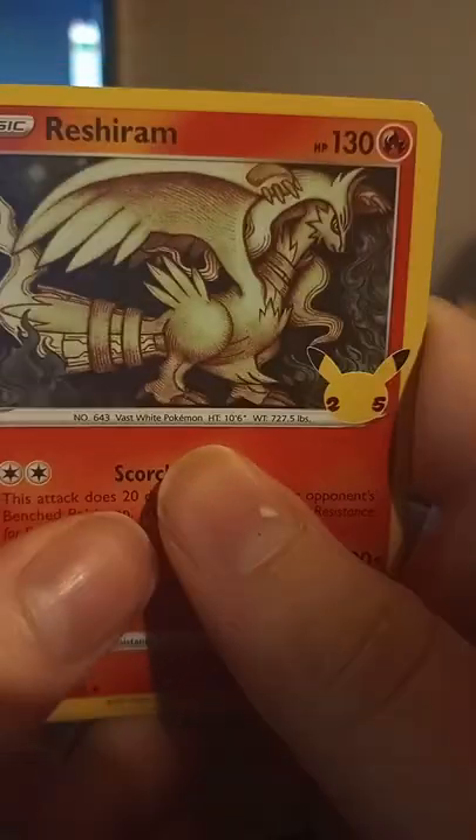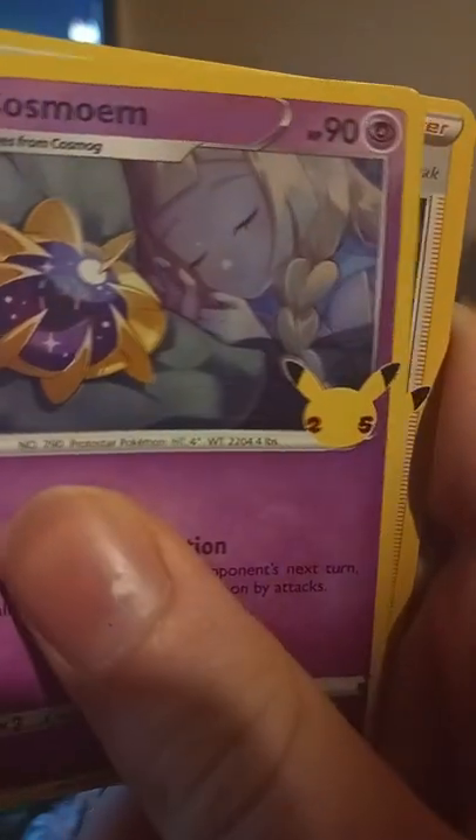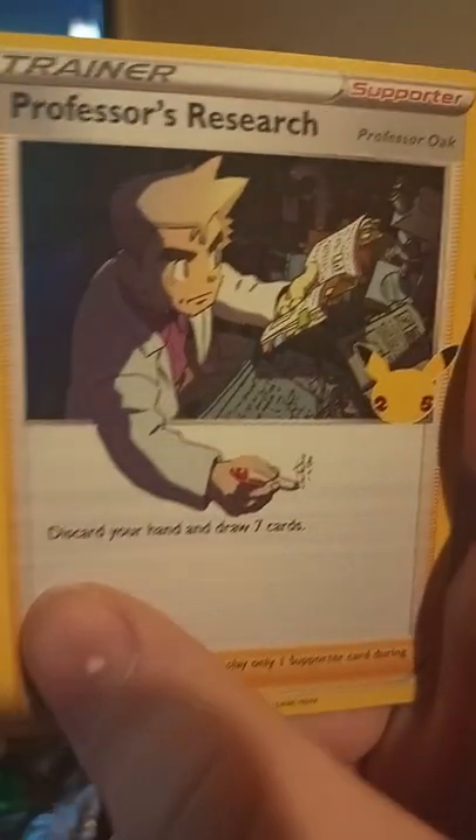Reshiram comes out — I was going to complain and then there it is. Reshiram, Xerneas, Cosmoem. I didn't know what the back card was — I thought it was Imposter Professor Oak, but it's Professor's Research with the arm dangling out, which is always nice.